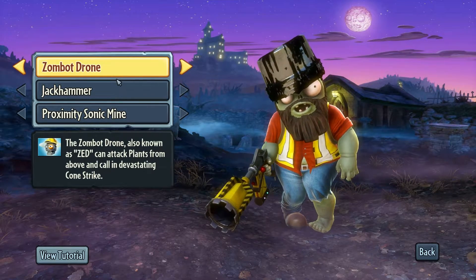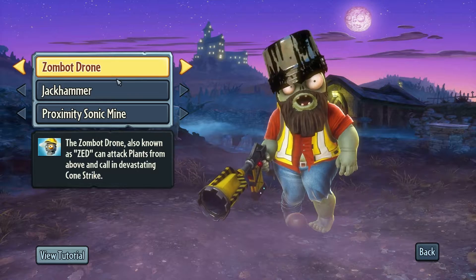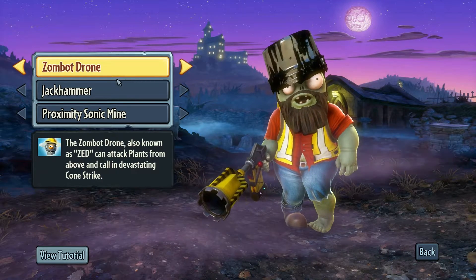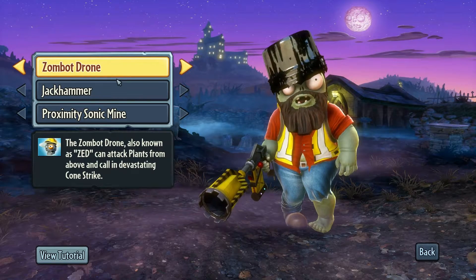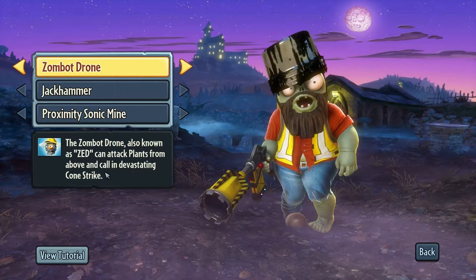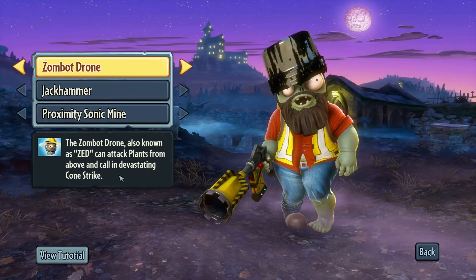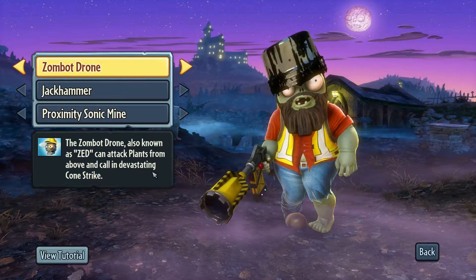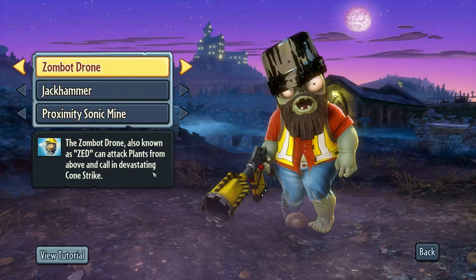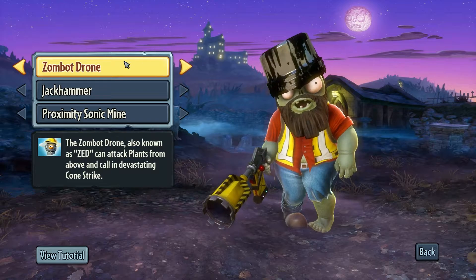Use the Zombie Drone at your own discretion. I usually like to use it when there are a lot of cacti on the opposing team who've deployed mines throughout the garden. If you're a foot soldier trying to take out those mines one by one, it takes a lot of time and gives away your position — chances are you'll be shot before you destroy four mines. Using the Zombie Drone and deploying a Cone Strike can attack plants from above and clear the entire garden of any spike weeds and potato mines.